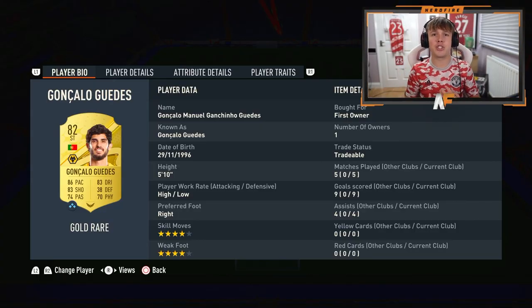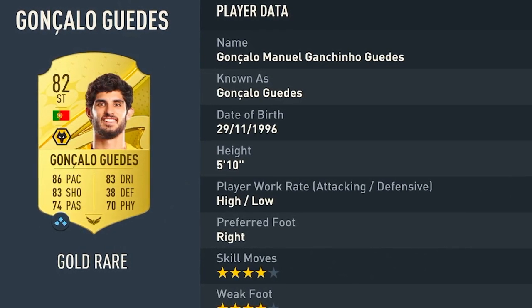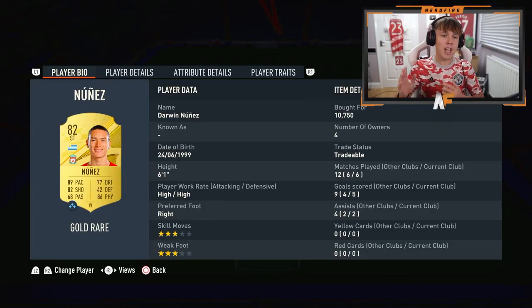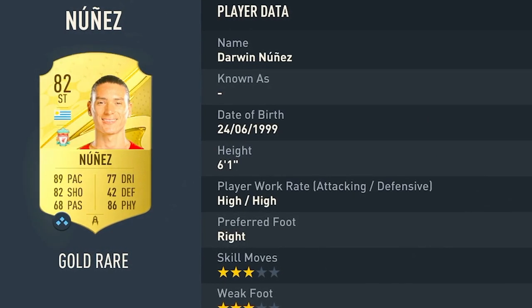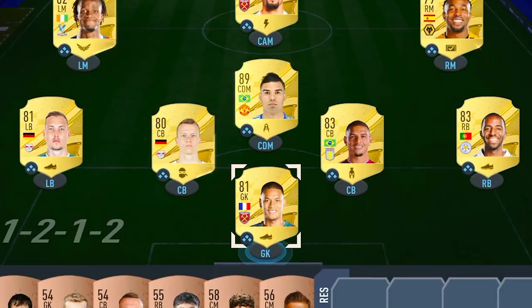Moving on to the front line: our first striker is Guedes — a very good starting striker, especially for a 100k team. 86 pace, 83 shooting, 83 dribbling, 74 passing, decent physical, four-star/four-star, high/low work rates — an absolute machine for goal. Then last but not least, the final striker is Darwin Nunes: 89 pace, 82 shooting, 86 physical, 77 dribbling, 68 passing. He works very well with Traore on the right — Traore gets past defenders and crosses it in. There's the full team in the 4-1-2-1-2 formation.